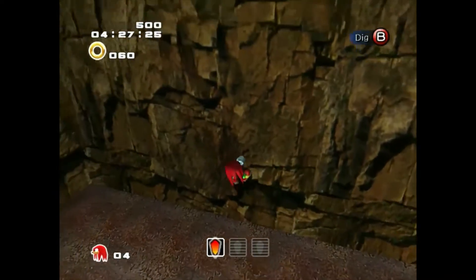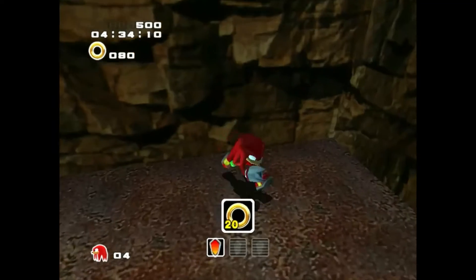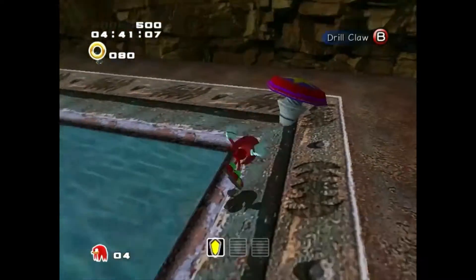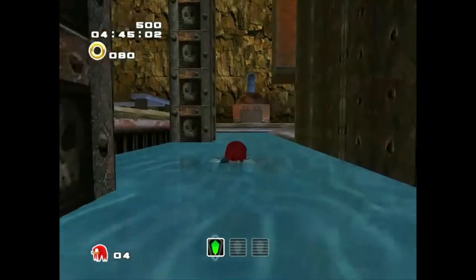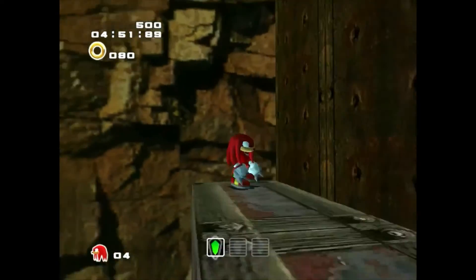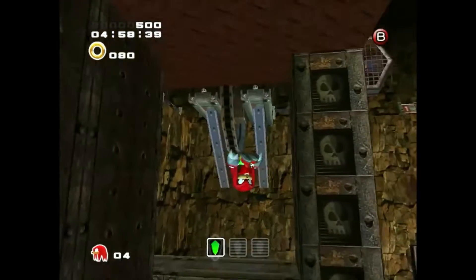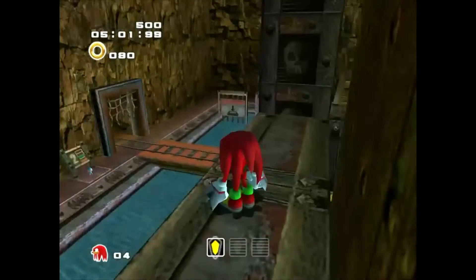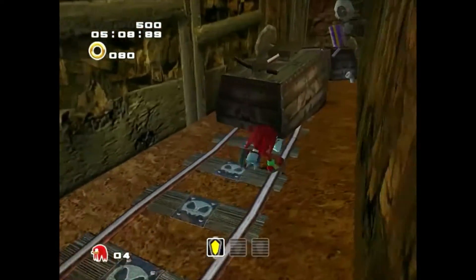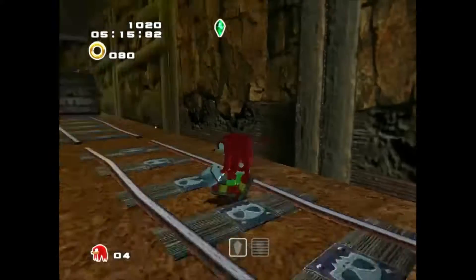There should be an exclamation point popping up over Knuckles' head as soon as I get close. What in the world would it be? Oh look at that — Knuckles can swim! Maybe it's somewhere up here. Wait a minute — I could just try going in through here. Overturned mine car — there it is! That took forever and a day.